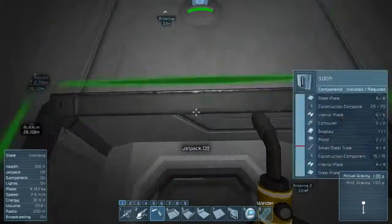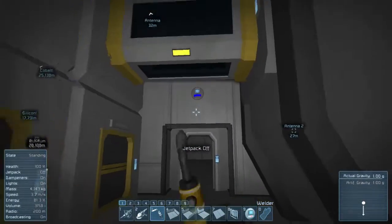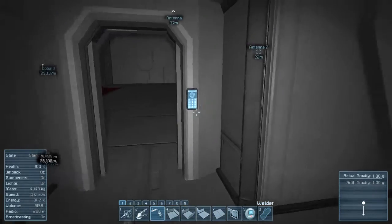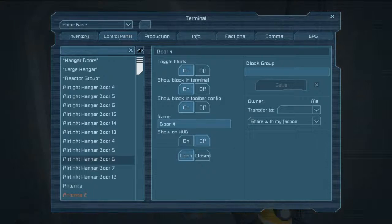I believe the green light means that it detects whatever it's set to detect. So come down here. And this is door four - we're going to call this... hangar door lower. Dang it.